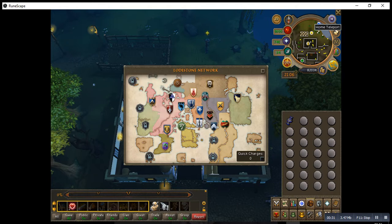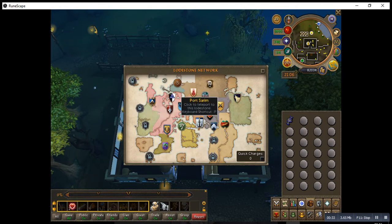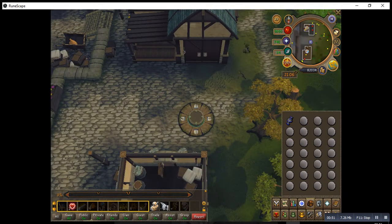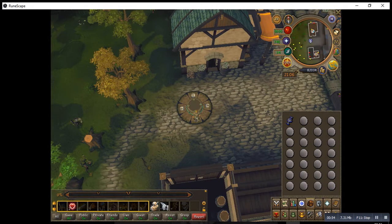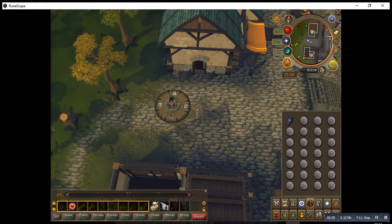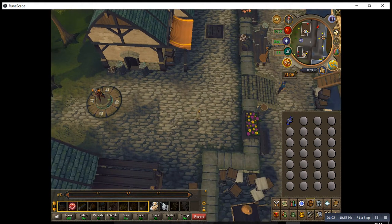Then you teleport to Port Sarim. At Port Sarim, you walk towards the harbour area.